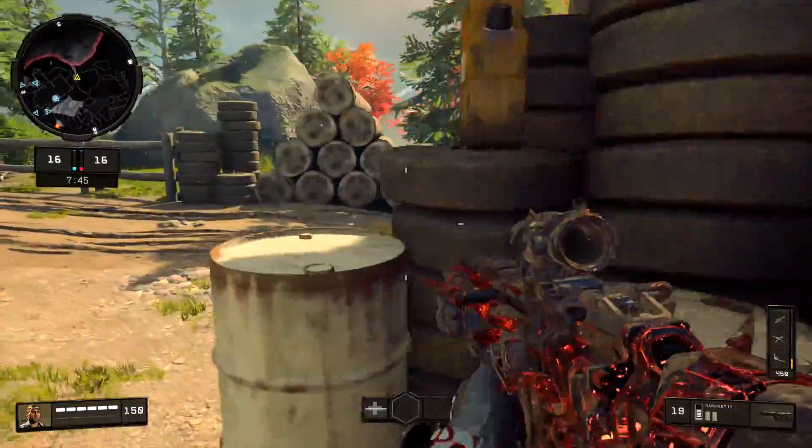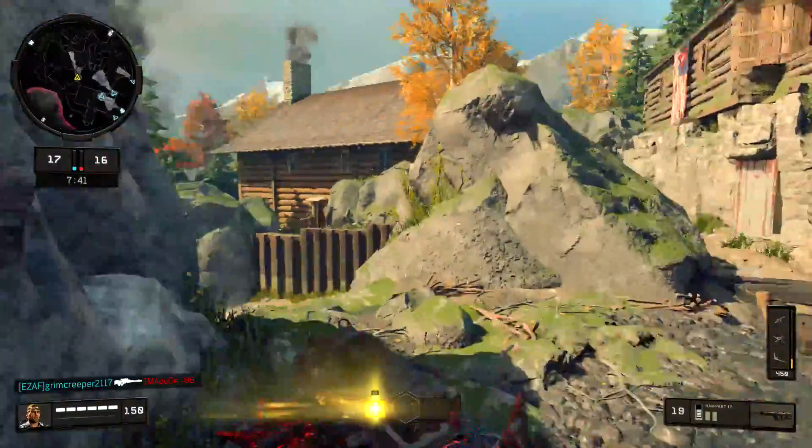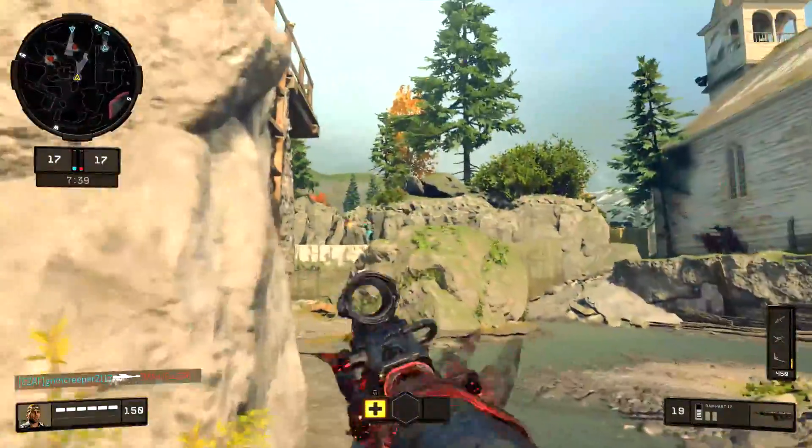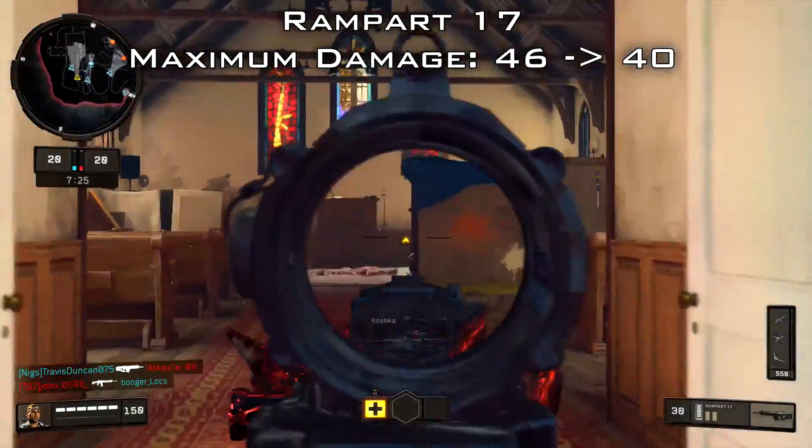This is actually quite a big nerf to the Rampart, even though it's just a couple of frames. Those couple of frames can often make the difference between life and death, especially if your enemy catches you off guard. That was the first nerf to the Rampart, and it's definitely noticeable. The second change is they reduced the maximum damage — which extends out to 35 meters and covers the vast majority of gunfights — from 46 down to 40.